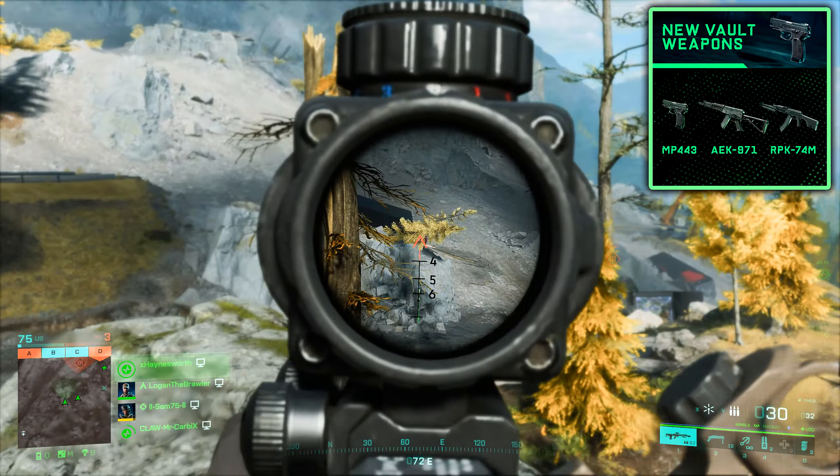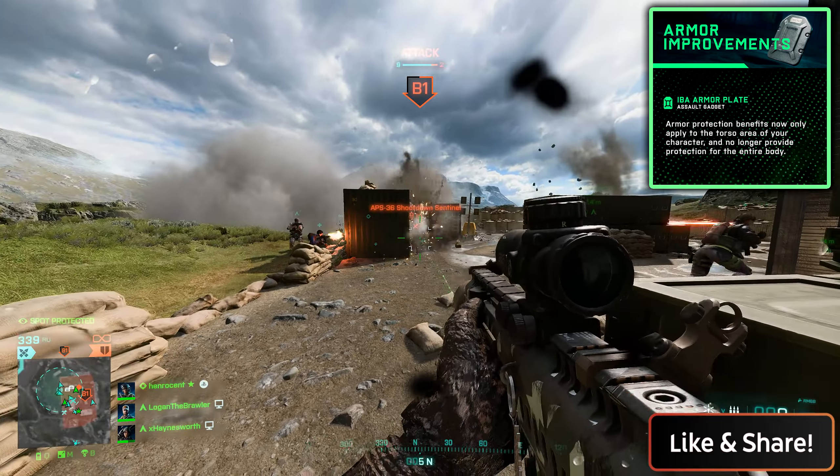Next up are the new world weapons. We've got three new ones coming in update 4.1: the AEK-971, the RPK-74M, and a new secondary called the MP-443. All of these have different assignments that you will have to complete to unlock them, just like any other vault weapon.